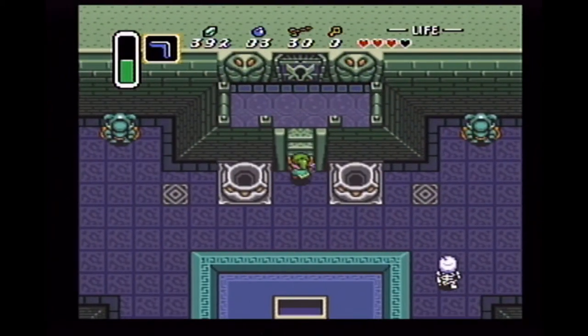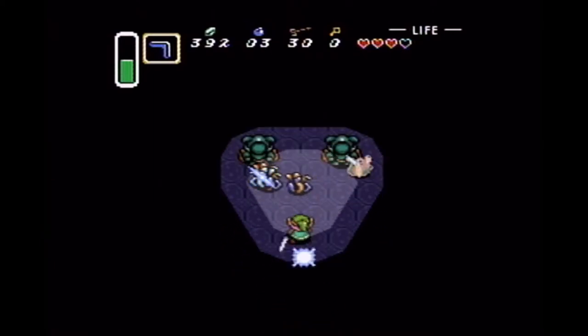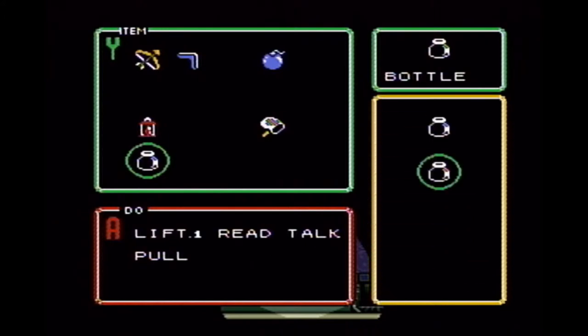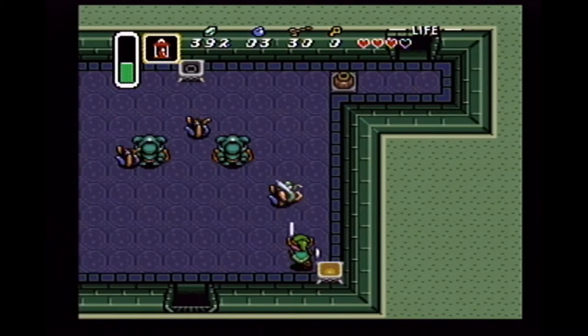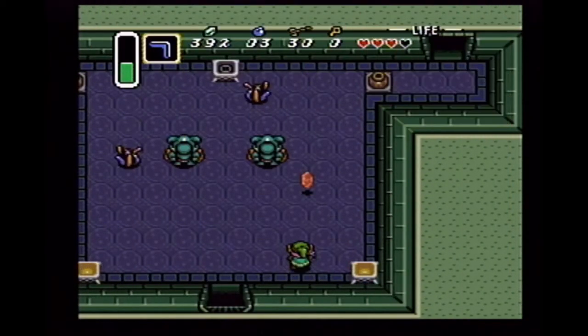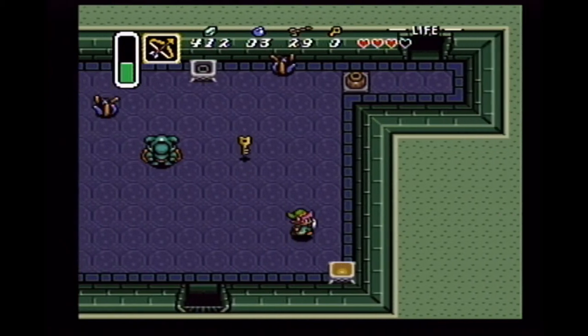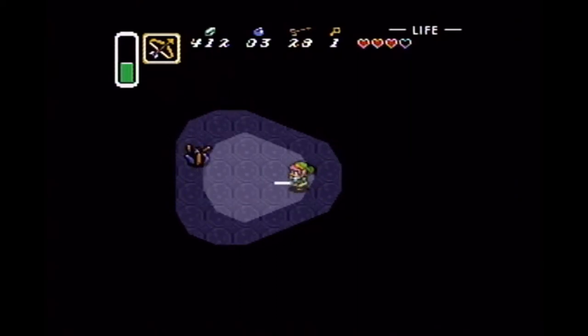Those guys — just give them a punch in the nose and they run for their lives. Those floating heads. I would really rather not awaken multiple statue guys. Red rupees — awesome. I believe they're weak to those things, so let me... there we go. That makes things simpler.